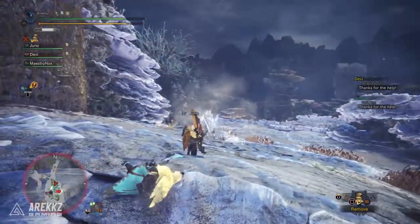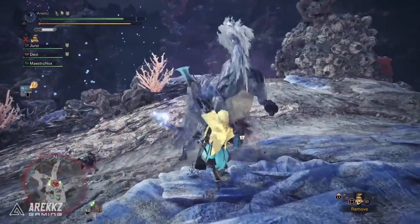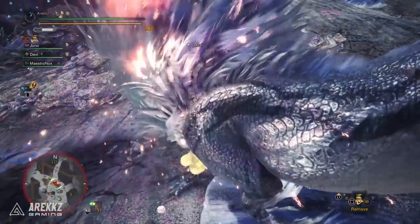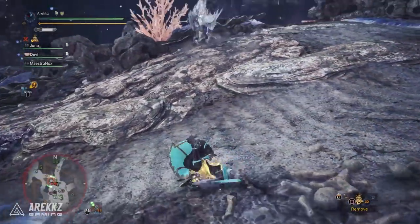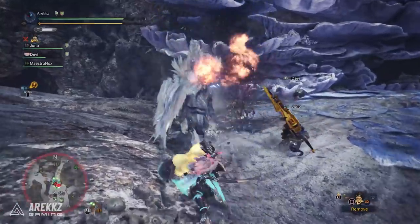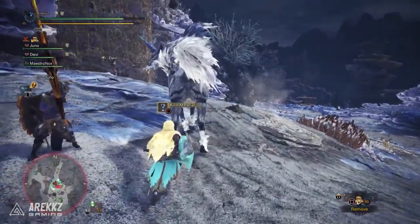For those of you asking why you want to do this, the answer is the Gamma armor set. Up until now we've had Alpha and Beta sets, but fighting Arc Tempered Kirin will allow you to craft the Gamma armor set. Gamma armor doesn't really change in appearance and the skills are largely similar, but the skill point distribution is different and there are a ton of slots — so for those looking to min-max your builds even further, this could be for you.